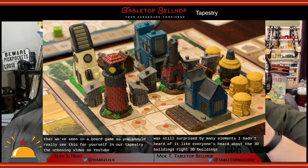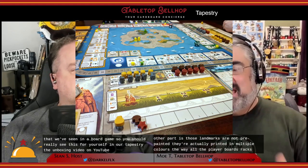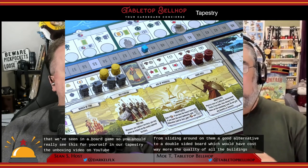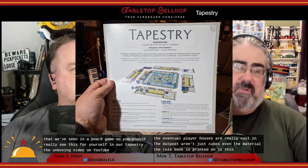There is a ton of stuff in this box, all of it better quality than expected. Everyone's heard about the 3D buildings, but there's more to it than that. The game has a box insert with a lid to protect those three-dimensional landmarks. Those landmarks are not pre-painted — they're printed in multiple colors. The player boards are textured like low-grit sandpaper to prevent things from sliding around. The quality of all the buildings is really cool, and the outposts aren't just cubes. Even the material the rulebook is printed on is a step above what you'd expect in a modern board game.